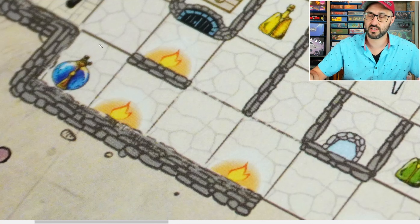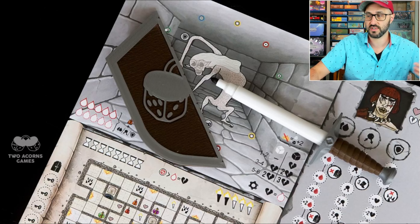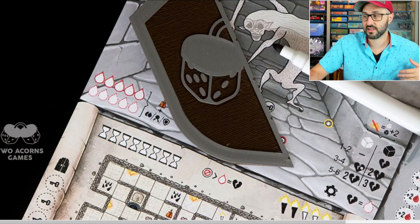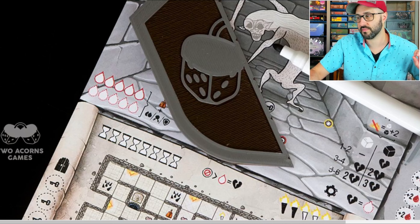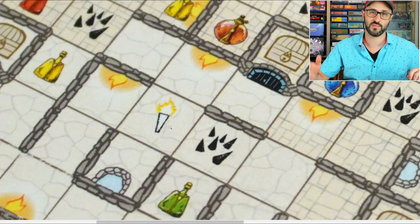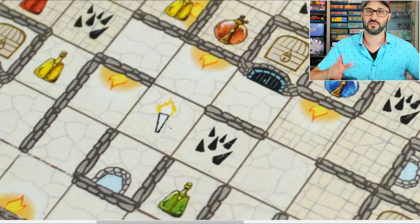There are different locations that have torches on the wall, and if you're able to end your movement next to one of those torches it's going to allow you to reduce the value of your die by two when it comes to the enemy attacking you. The amount of damage the enemy does is determined by both the color and value of the die you drafted, with five to six giving two or three damage, and three and four giving one or two damage. The torch lets you reduce that by two, taking it down one level.